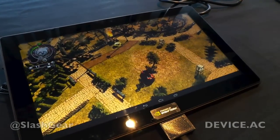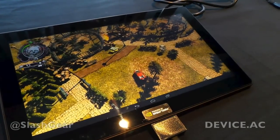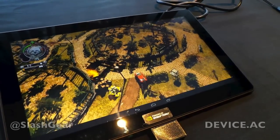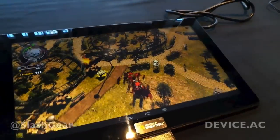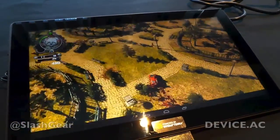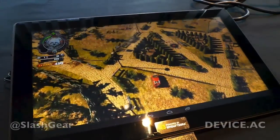You can notice in the graphics that all the trees have shadows, and pretty much every object on screen has self-shadowing. The texture detail is very good, and the geometry count on these models is really high so that you get very detailed character models in the game.